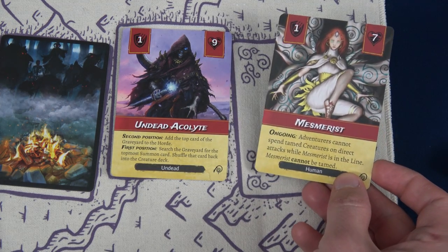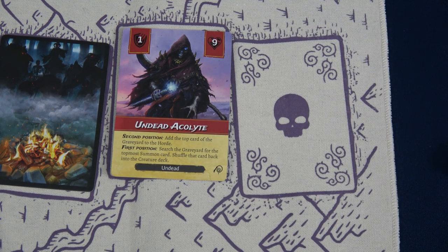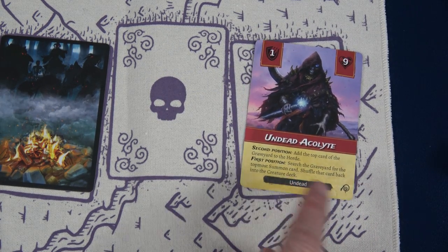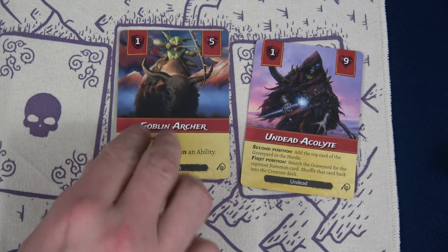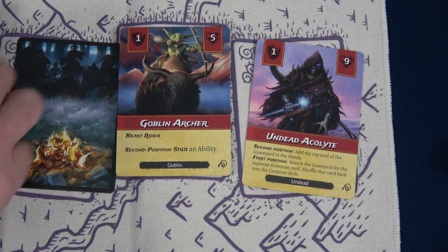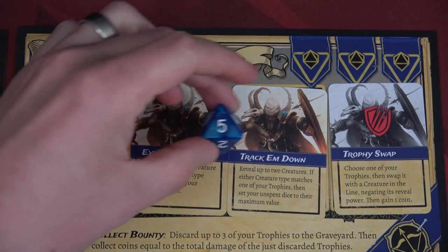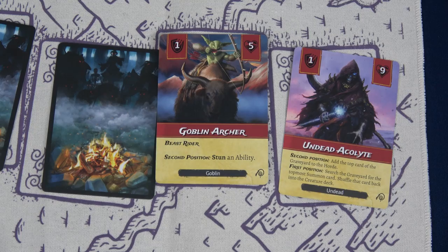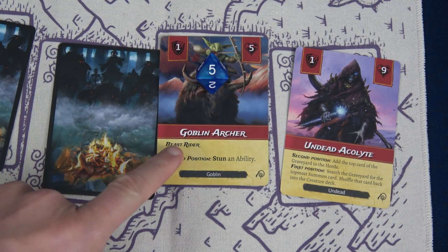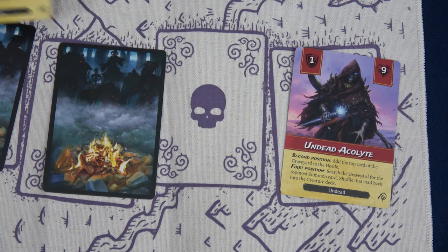We're going to have to deal with the Goblin Archer's stun — I'll stun the Bounty Hunter. Our Bounty Hunter is the only ranged character on watch, so he uses his final five to take out the Goblin Archer — that goes into the discard pile. He's used all three dice and has three trophies he doesn't want anymore. The next card is an Evil Apparition, which is undead and cannot be defeated with a single die for direct attack, with seven health.